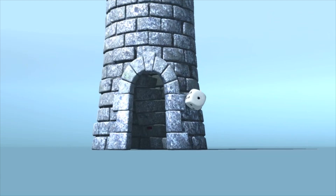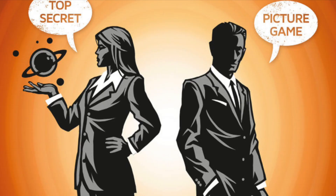It's time for another Dicetower Review with Zee Garcia. Hey everybody, Zee Garcia here. Today I'm going to be taking a look at Codenames Pictures, the follow-up to the wildly popular Codenames — the word game party game — in which players split into teams and try to figure out what the clues are for your own team before the other side does. This is pretty much the same thing, but with pictures instead of words.